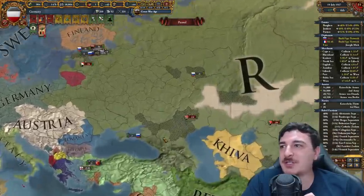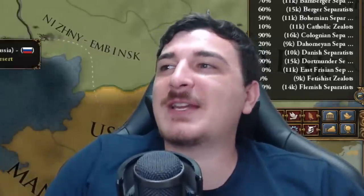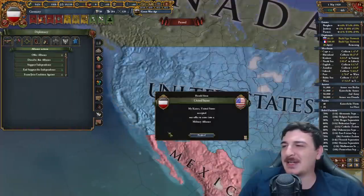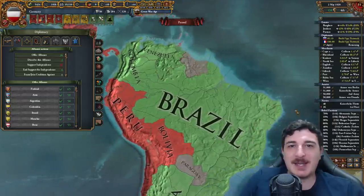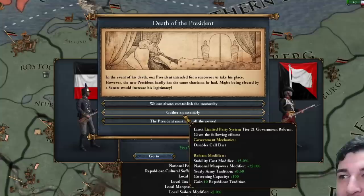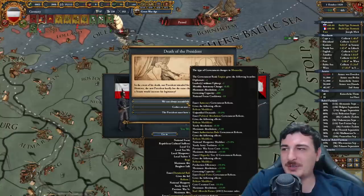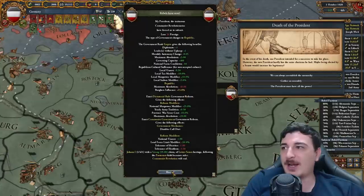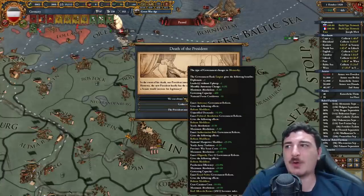Finland just broke away from the Russians. The communists still didn't do anything there. Am I gonna be communist before the Russians? We can get that juicy American alliance and I think I'll get an alliance with the Brazilians as well, simply because I can. The death of the president — communists have taken over. Limited party system or monarchy? I'm so confused. Level 22 oligarchy reform. What kind of communist is this? I'm going to go for the oligarchy, just for the memes.